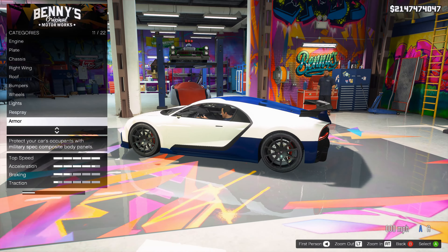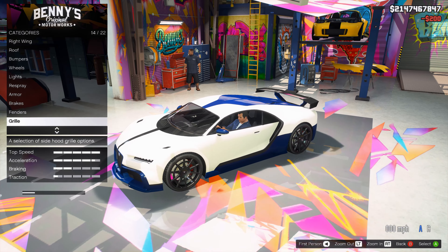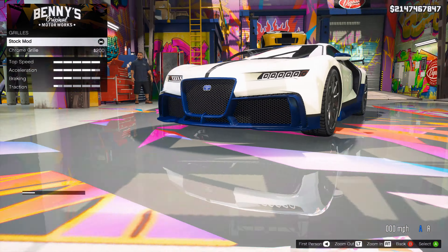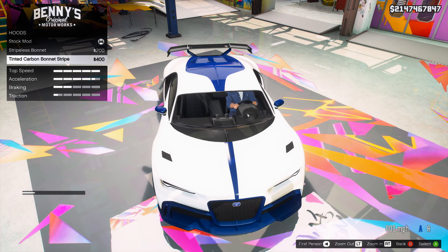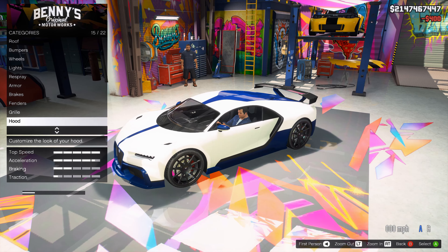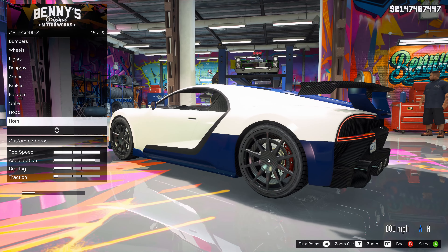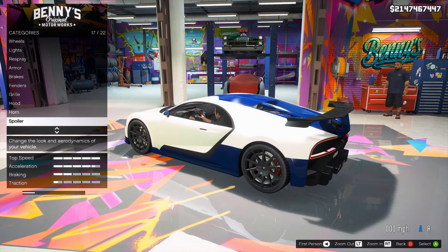For once in my life I'm gonna get rid of the carbon fiber and we're gonna have more fun with just making it modified differently. Though the back should be carbon fiber - I think that's at least purposeful. Now the brakes. What do we have for the fenders? Again, the mirrors can look that way. The grille - believe it or not, the chrome grille does not look that bad, but we'll go with the black one.